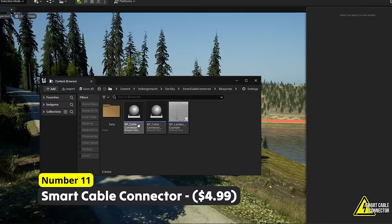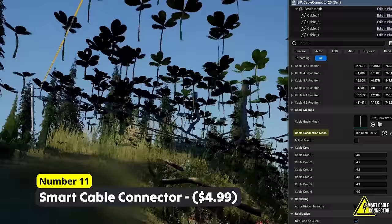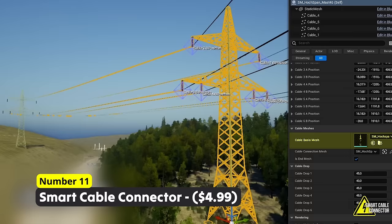Number 11: Smart Cable Connector. This blueprint pack lets you connect cables between anything, but where it really shines is when used as power lines. Simply drag and drop this into your level and you are close to being done.